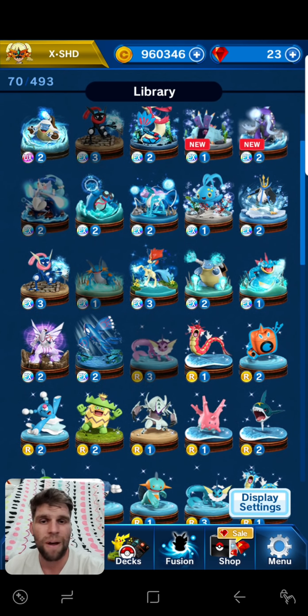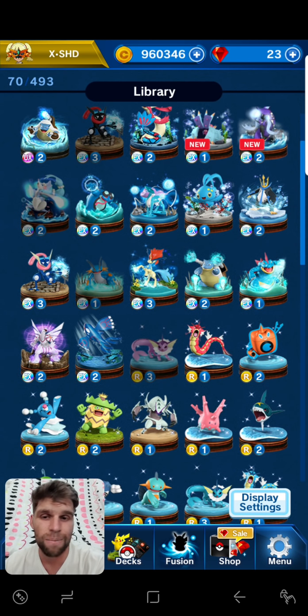Kyogre pretty much gets no buff, but it's still good. Mega Blastoise is definitely going to be seen a whole lot in this gym — it's going to be everywhere, it's going to be nuts. So good luck with that. If you're running a deck full of white, you've got to make sure you're going to have enough purple in the deck — just think about that a little bit.